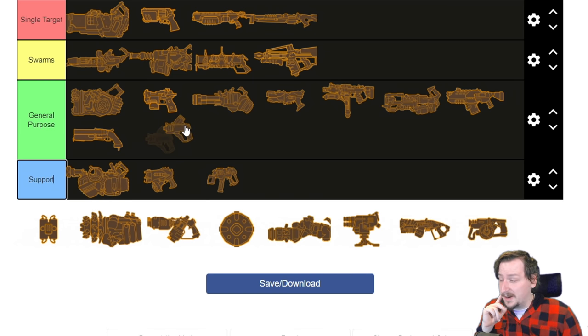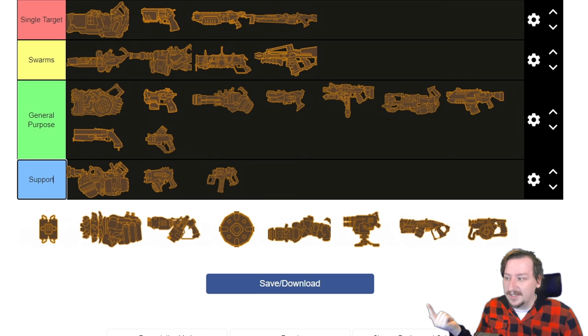I'm also going to put the Zhukovs in general purpose. They do most jobs well, especially with overclocks. Embedded Detonators gives a lot of single target damage, Cryomine Drills work pretty well against hordes, and the other overclocks are also pretty decent towards just about everything. They can do pretty good single target damage if you build for that, or do pretty well against swarms.